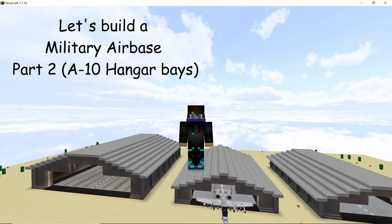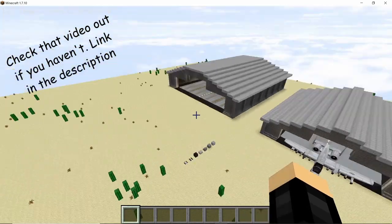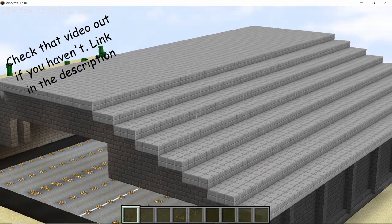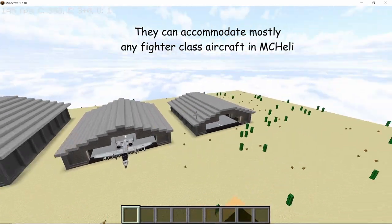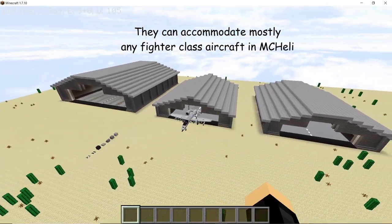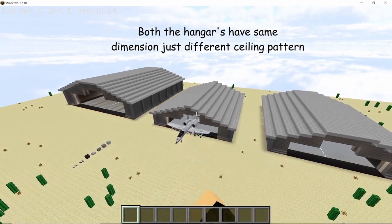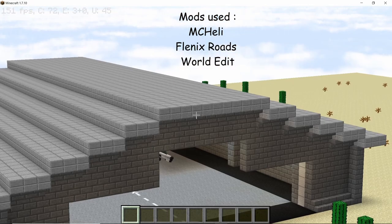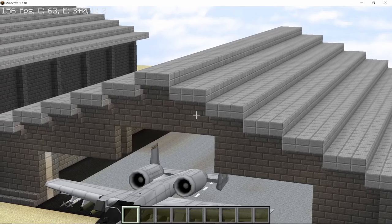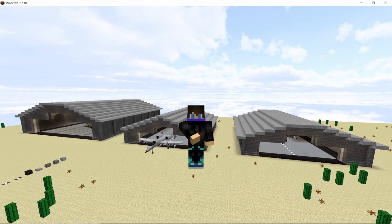Hey guys, welcome back to part 2 of let's build a military airbase in Minecraft. In our previous video we built the hangar base for the AC-130, and in this one instead of building one hangar base we are gonna work on two of them, which will accommodate our A10s. These hangar bases are the perfect size to accommodate any fighter class aircraft in MC Habit. You will notice that the ceiling of both these hangar bases are different — the base of the hangars are the same but the ceiling pattern is different. That's why we are gonna build two of them, so we have a total of three hangar bases on our airbase. Without any further ado, let's get straight into it.